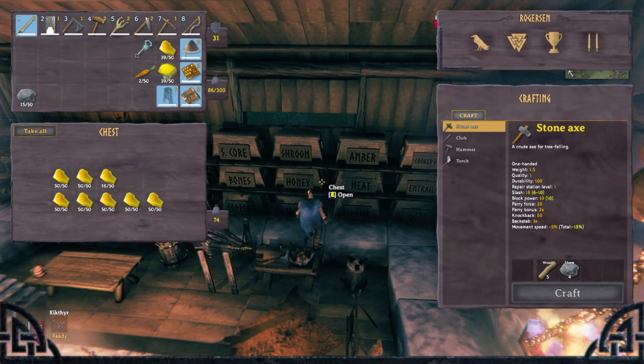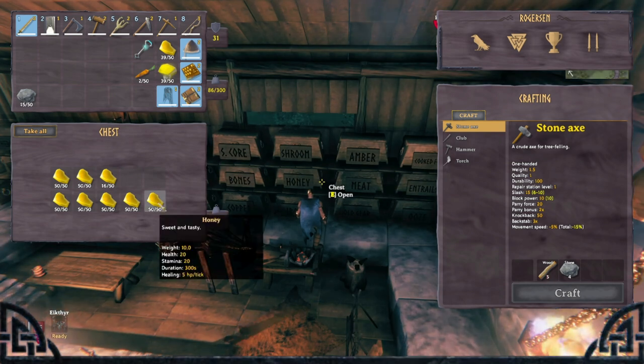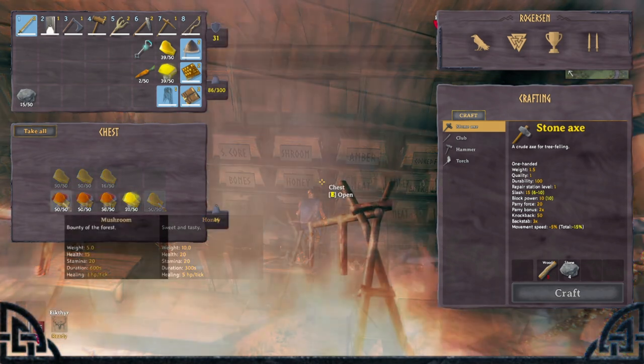Tip number 1: Every food benefits your health and stamina. Most food gives you 1 or 2 HP per tick, but honey gives you 20 health, 20 stamina, and 5 HP per tick. Number 2: Mushrooms are the best food to use when trying to tame boars.